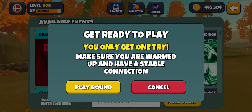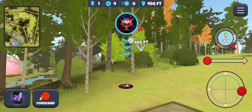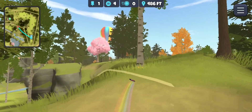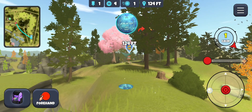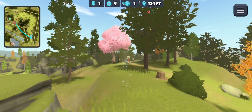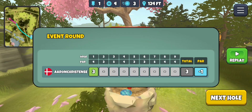Alright guys, here we go with round two. Let's keep it rolling — we got Ikigai Springs. You know what I'm about to do on hole one. Hopefully we can get a good skip and have a good look at eagle. This is a nice calm one wind — get around that tree. Nice, got some good ground play. 124 feet. I like to go forehand with the pure. I pansied it. Easy tap and birdie, but I really wanted that one — that would have been a nice start.